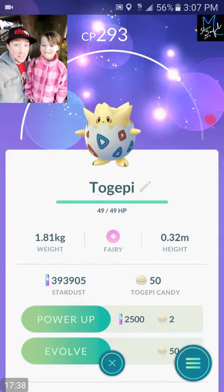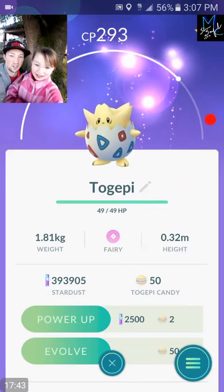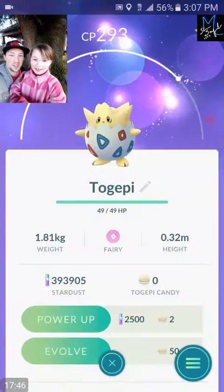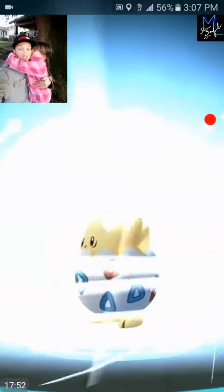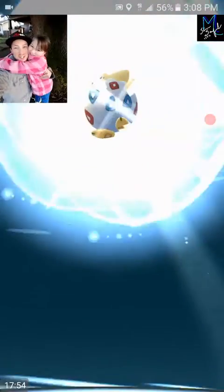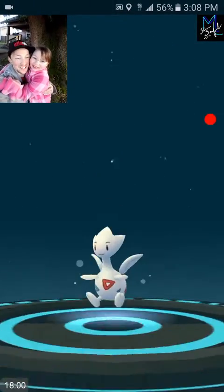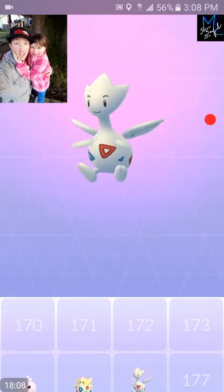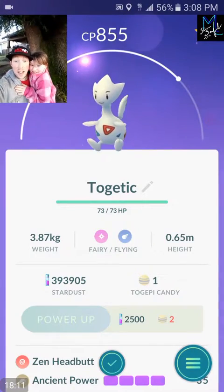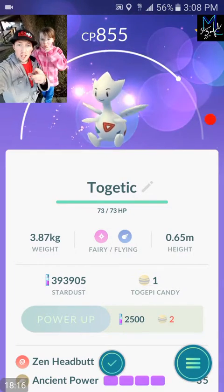Alright guys, we've made it to our 50th candy - it's time to get Togetic! Maddie, hit that evolve button! Togetic - Togepi's evolving! Here it is, come on - Togetic! We did it, guys - we did it! Togetic with Zen Headbutt and Ancient Power - not the greatest moveset, but there you have it - our first ever Togetic! Booyah!